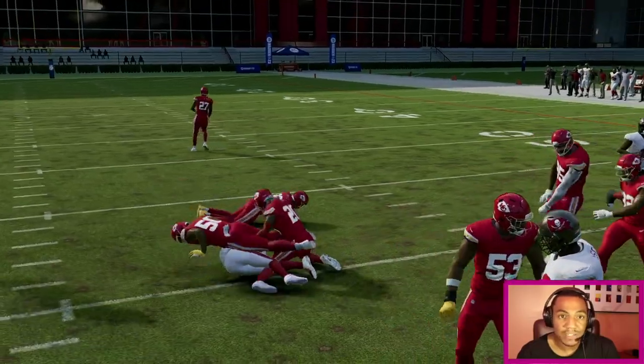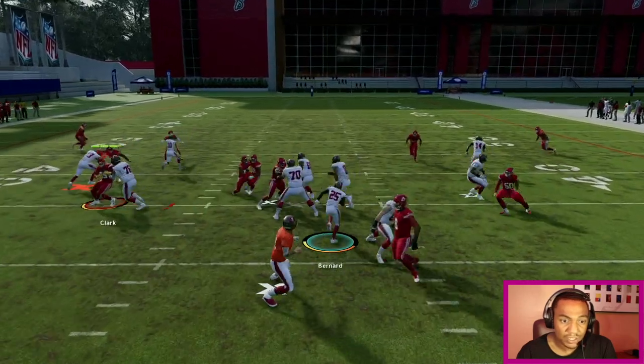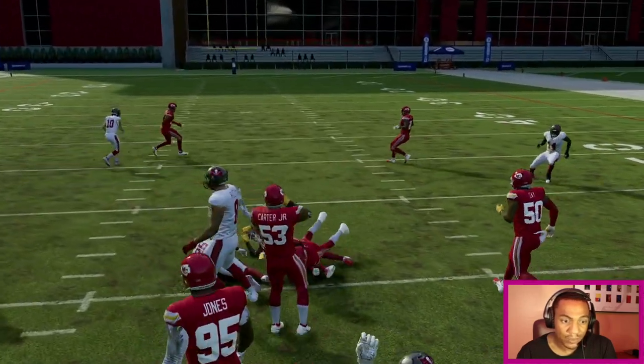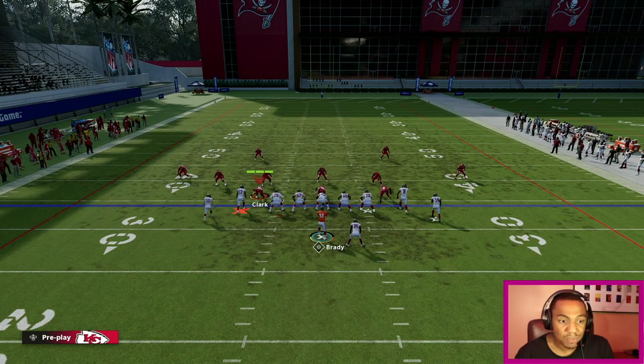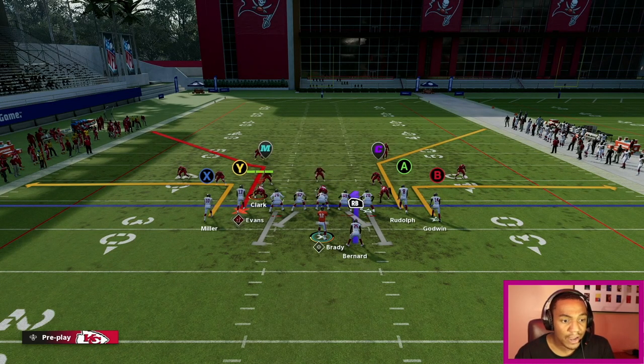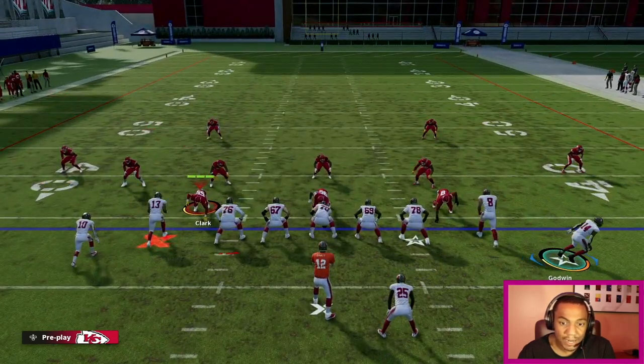I think 01 Trap is the best run play out of this formation — I'm getting at least five to ten yards every single time I run it. If you got a big D-tackle in the middle, you want to double team that D-tackle to get the best results. Chris Jones gets blocked out the way and we get another five to ten yards. Now we're getting into the Bench concept — it's pretty much the same thing I just showed y'all with Y Out HB Swing. This time I'm gonna go to the right side and show y'all I can do the same thing.